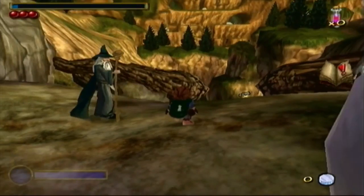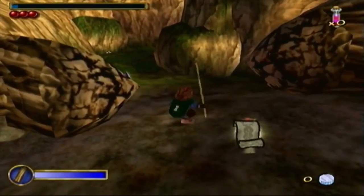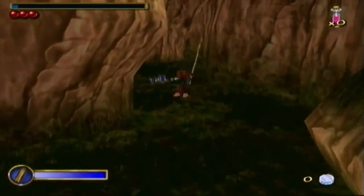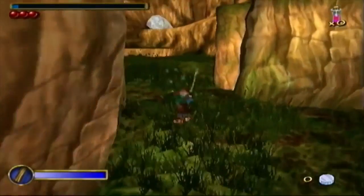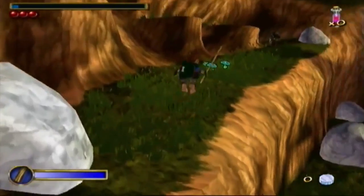So from the beginning here, what you're going to want to do for beginner strats is just get your walking stick out and start coming down this way. Avoid this scroll — you don't really need it. It just gives you power-ups, but you don't need that in this game. So just come down this way past these wolves and up this slope here.